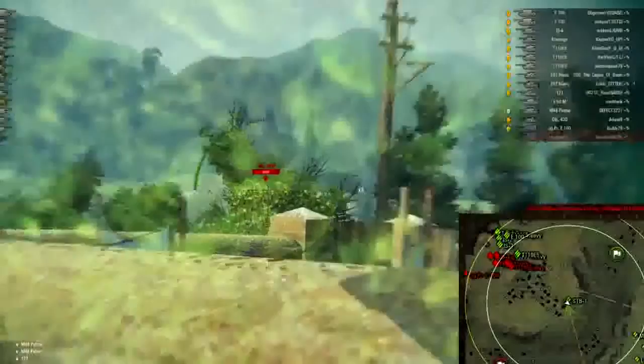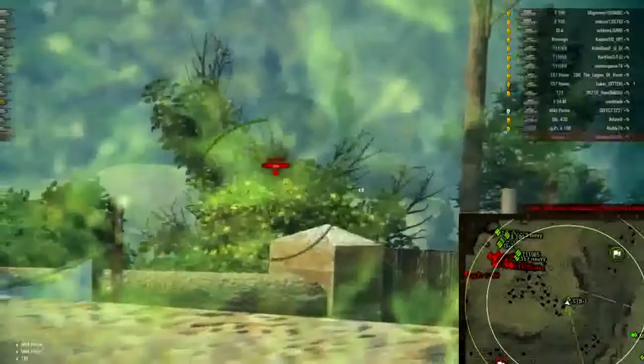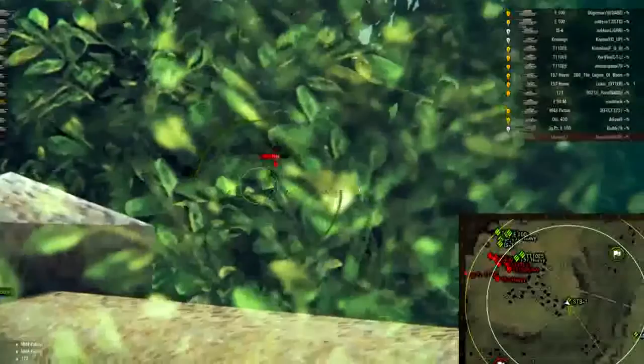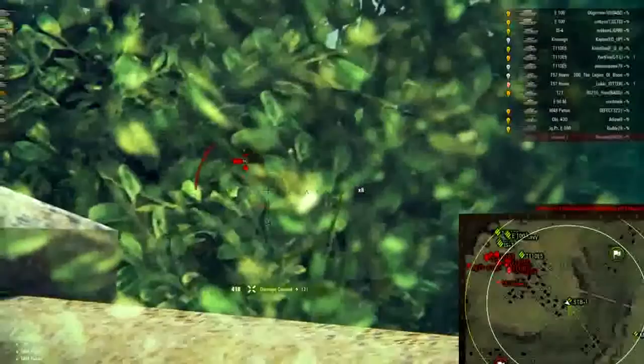Unfortunately, with the Leopard, there's not a lot I could do. I could push up there and play where the E5 is on that ridge, but with the little bit of armor I have, trying to face E100s and E5s straight on is just asking for trouble — you're going to be trading one for one. If you're able to penetrate, you're going to have to shoot gold to penetrate the turret of those vehicles, and it's just really not worth the trade-off.